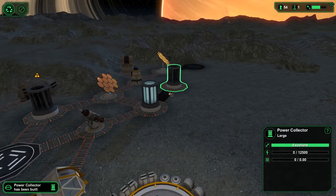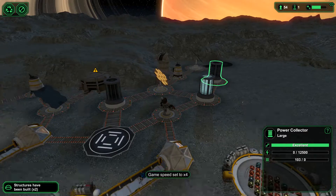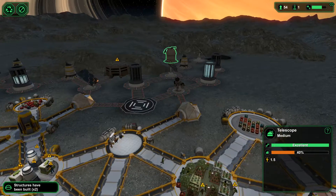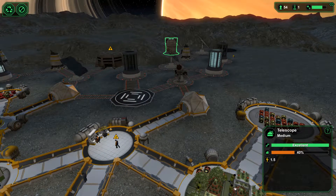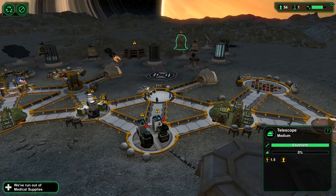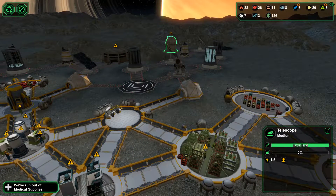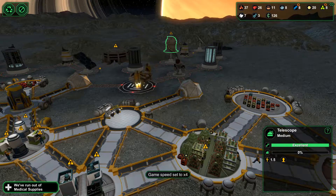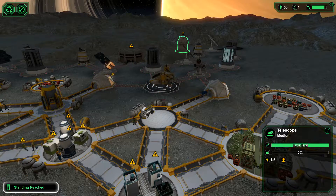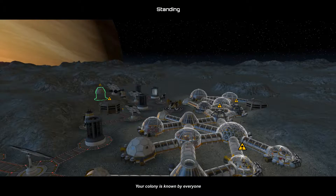The energy collector's been built - good. How much energy is basically being taken by the telescope? It's 1.5 - that's not so bad. Let's keep a close eye on what's happening here in terms of our other items. 54 is increasing to 56. We've reached standing - your colony is known by everyone. That's good to know.